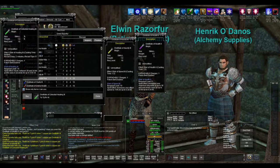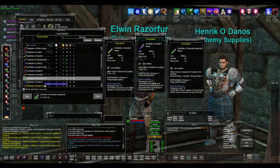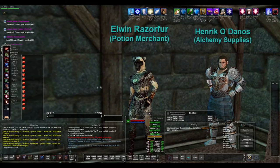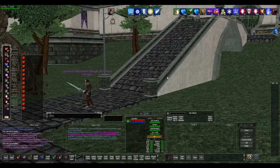You can also grab regen potions, healing potions — highly, highly recommend this — simply due to the fact that you're going to need mana to cast spells, you're going to need haste to get an attack off, and it just helps in the long run. So let's go ahead and dive into this guide.